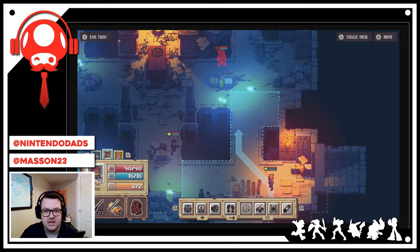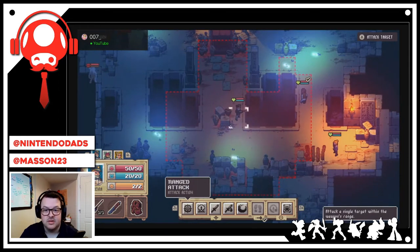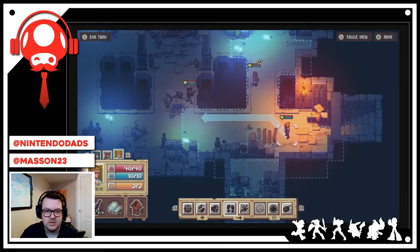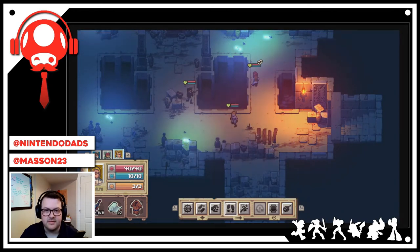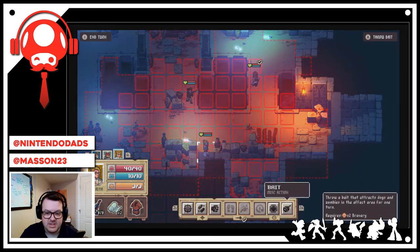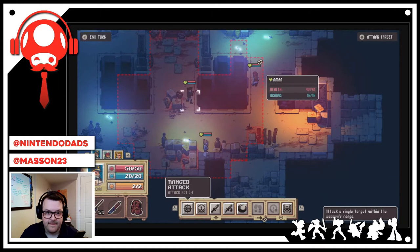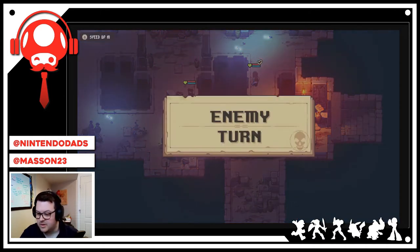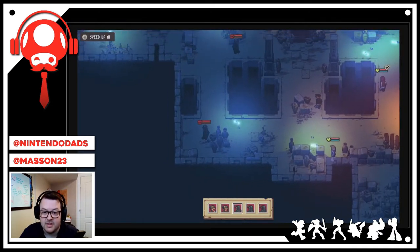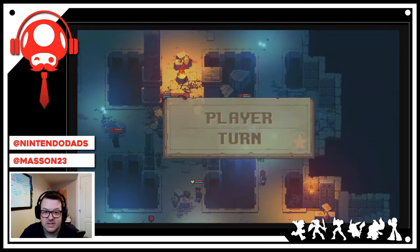I'm deciding whether that position is too exposed since enemies could see me, so I reposition. I get my characters placed and then it becomes the enemy turn. They spot me — uh-oh, minus two health. Player turn again — I need to find some shelter.